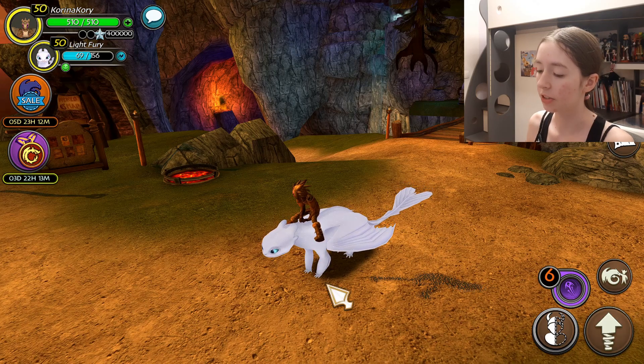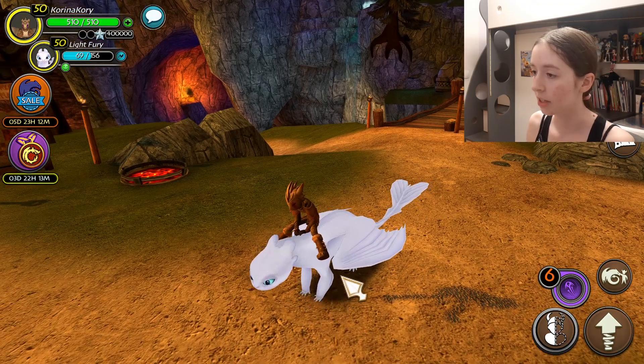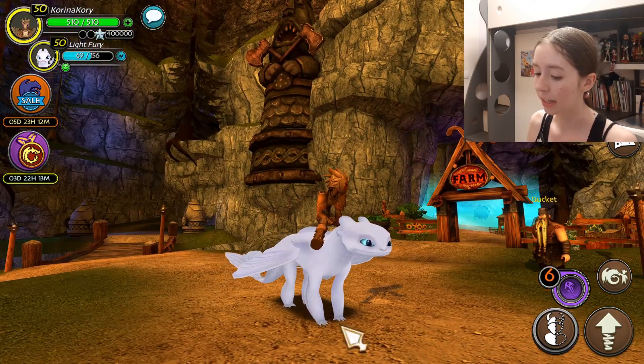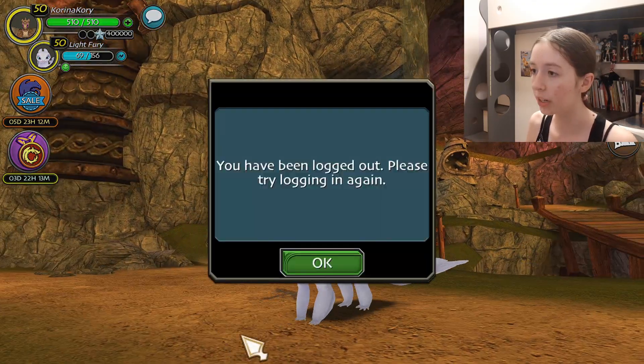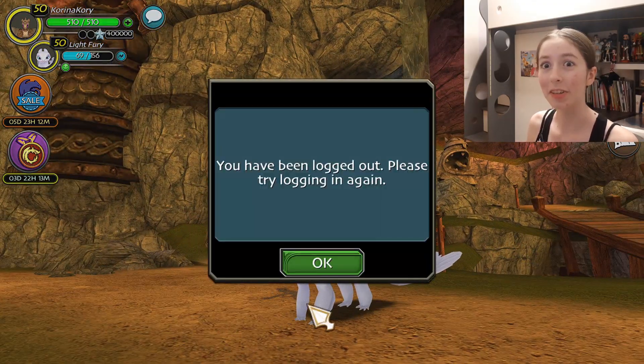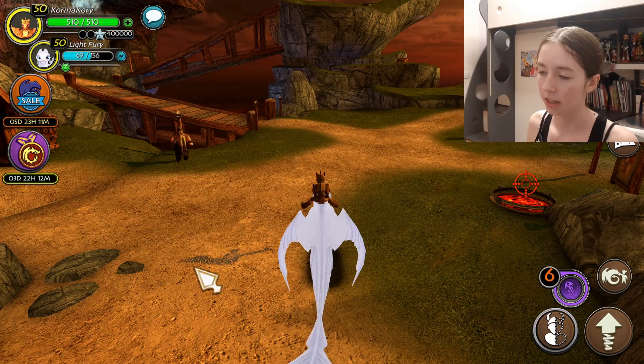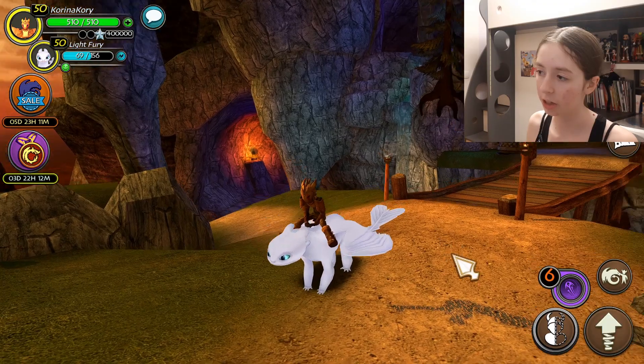So the next thing is the Light Fury's shadow. This is still pretty annoying — just look at this, it doesn't make any sense. The shadow is not even centered. And this also isn't a glitch exactly, but it's just an annoyance that happens all the time. As I was mentioning, this shadow makes no sense.